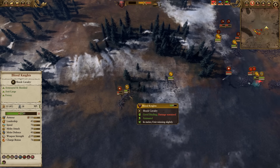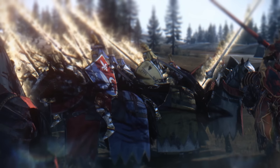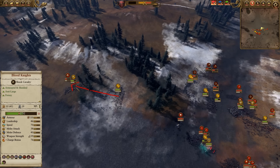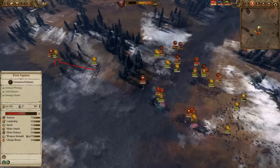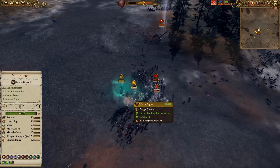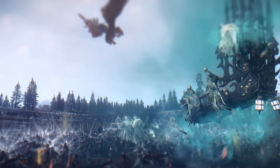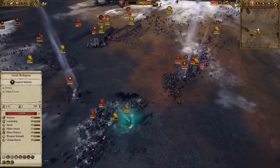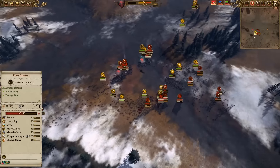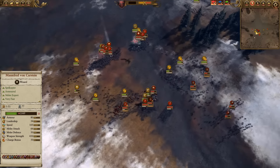Over here you'll see the Grail Knights are suffering significant losses fighting against the Blood Knights — that initial charge helps quite a bit, and the overall balance would have been in my favor anyway. The Mortis Engine I have engaged on the left flank, because the Mortis Engine causes fear and terror and does obviously cause damage through its abilities. Rather than keeping it in the center where the Grail Reliquae would counteract some of the psychological effects, I've decided to put the Mortis Engine off to the side, even though it started in the center — just a little bit of reassigning, because the Grail Reliquae's ability is not necessarily covering all of the units here.